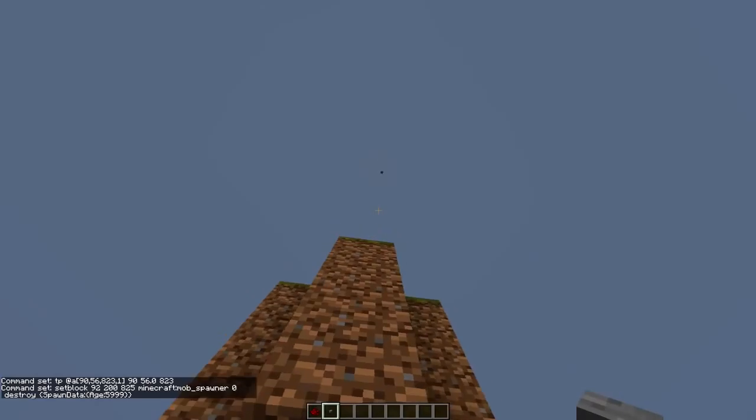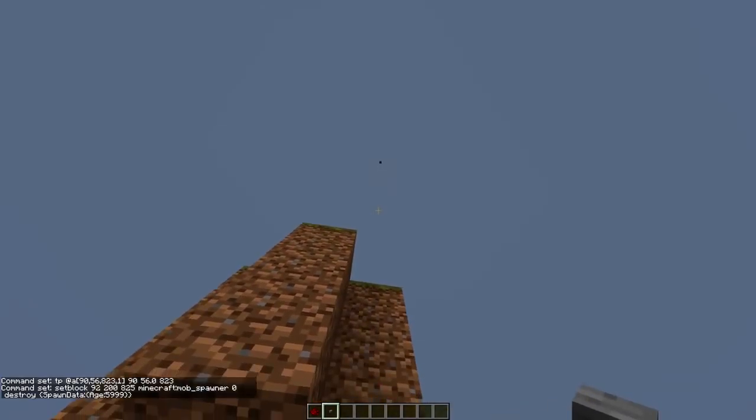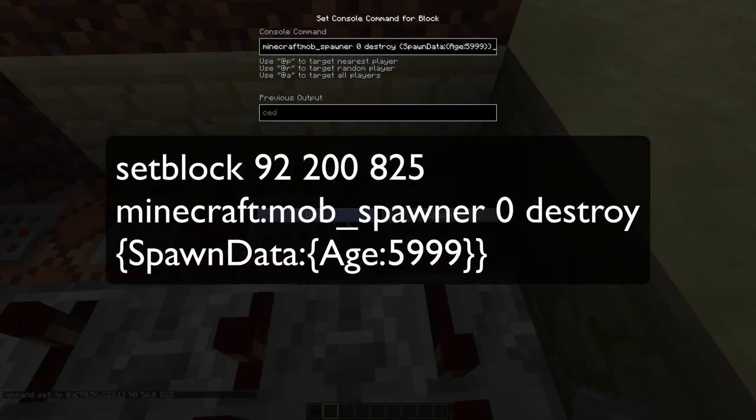And the last command block will set a block over there to a mob spawner, that will crash your game when you get too close to the spawner. The way this works, it is trying to spawn pigs with age set to 5999.